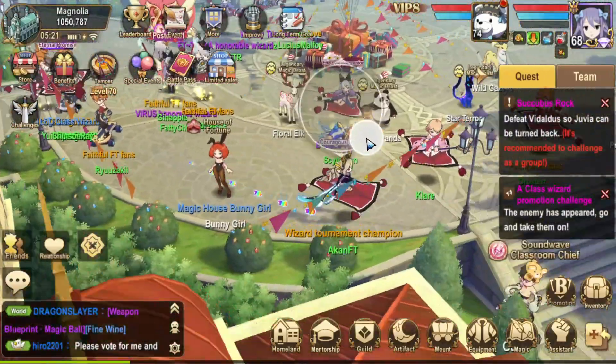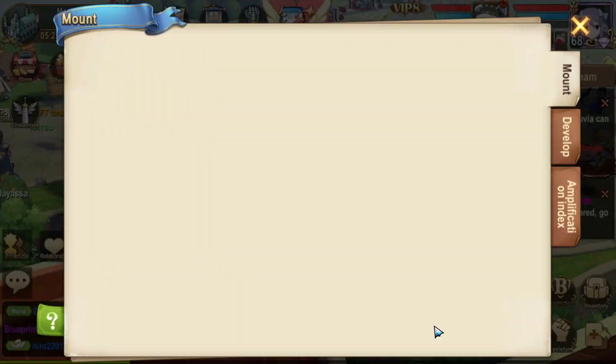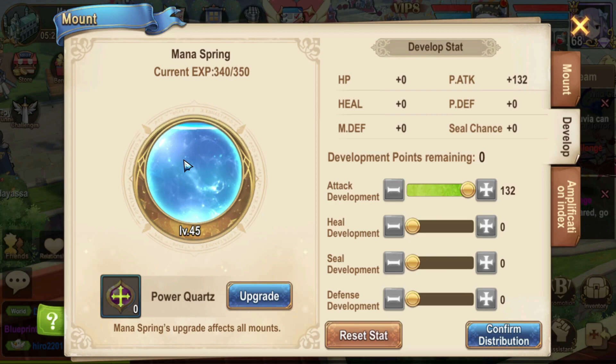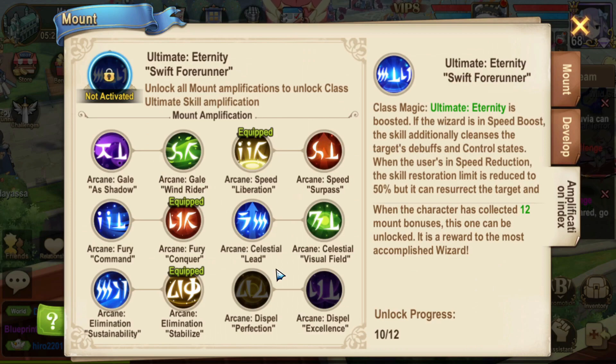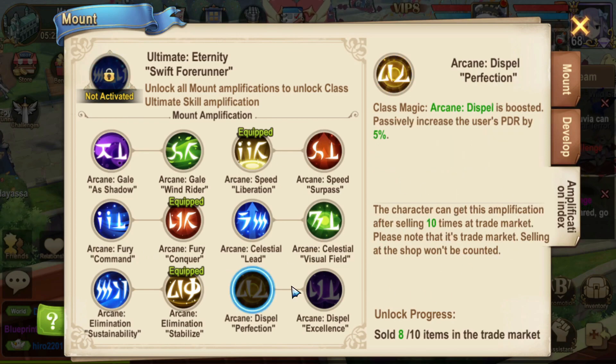Lastly, briefly, is your mount. Go to Mount and click Develop - you'll have an orb and you can use power cords to level it up. Every time you level up the cord you get points to distribute into four categories. Because my character deals damage I put all mine in attack. If you focus on healing put it in healing, if you're a tank put it all in defense. There are also additional skill effects here which I won't go into much detail on in this video, but clicking them will show you how to get them.